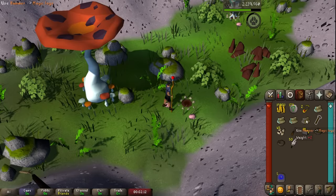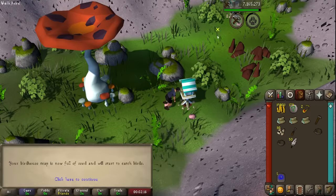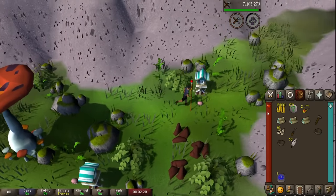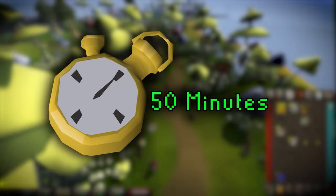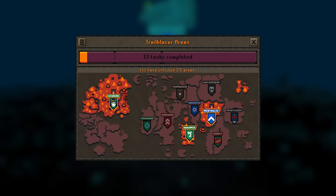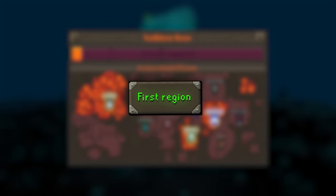Regardless of what Jagex do with the tasks, this is just going to give you such a head start — a lot of well-rounded experience and an opportunity to tick off a lot of other tasks on your way around. It's a good tip to do your birdhouse runs as close to cooldown as possible for the seeds, passive XP, jewellery, or even money. And this should tide you over until you pick your first region.